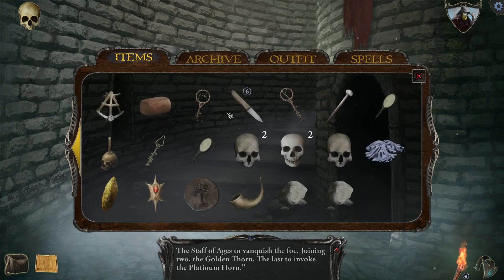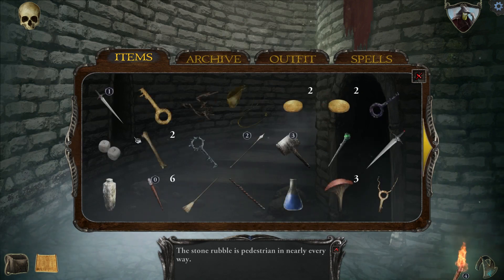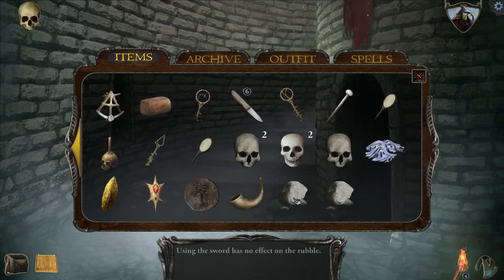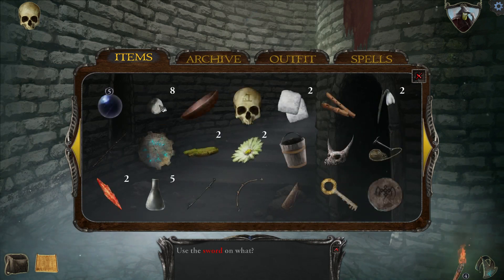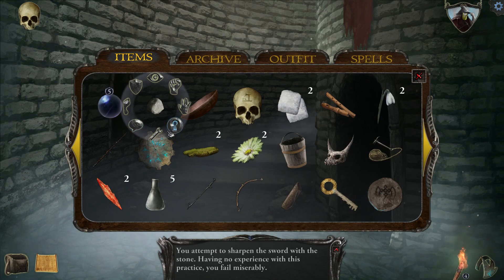So we just collected some rubble — a large stone. It says it's ordinary, but maybe this will finally sharpen our sword. No effect on the rubble. When we use it against the rock — attempt to sharpen — no experience. Okay, that was one thing.